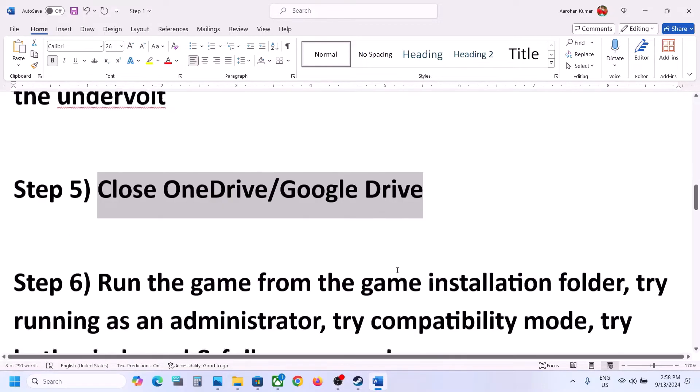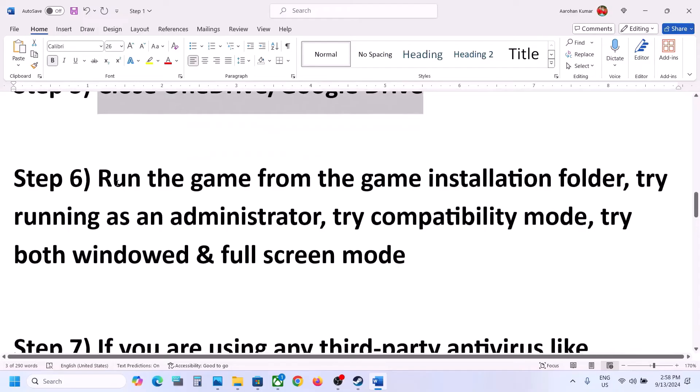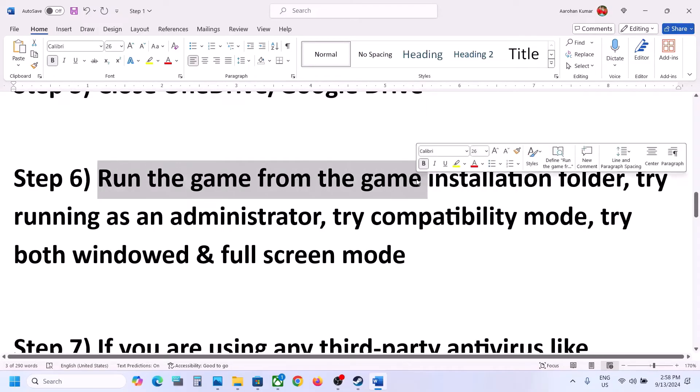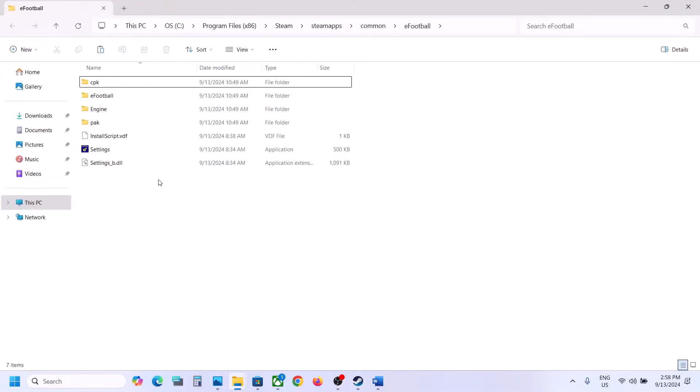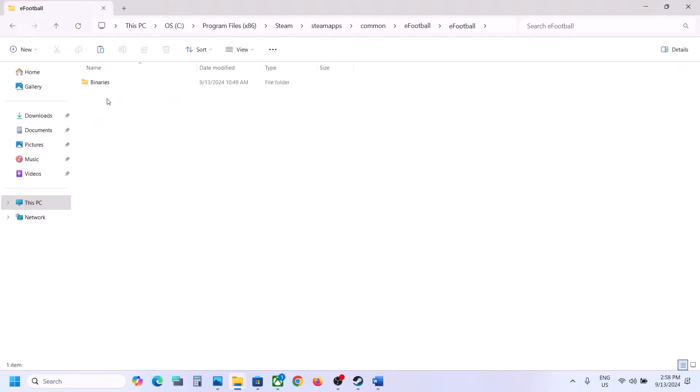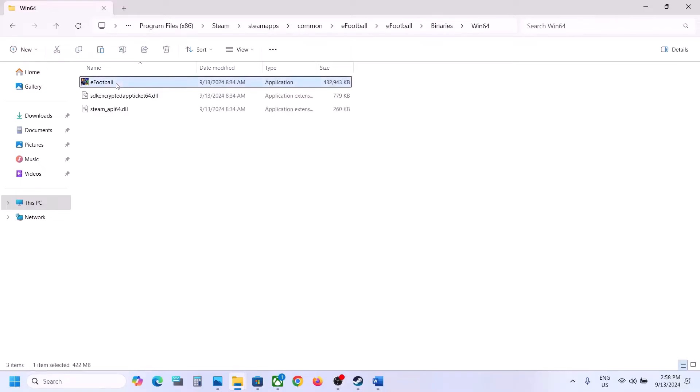The next step is to close OneDrive or Google Drive — if you have either open, close it and then launch the game and check. Next, run the game from the game installation folder: go to Steam, right-click on the game, select Manage, then click Browse Local Files. It will take you to the game installation folder, where you will see the eFootball folder.